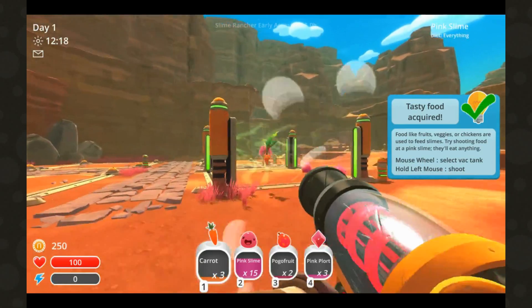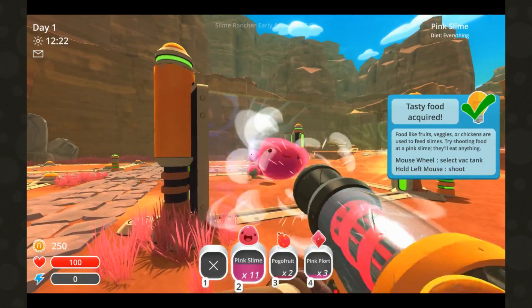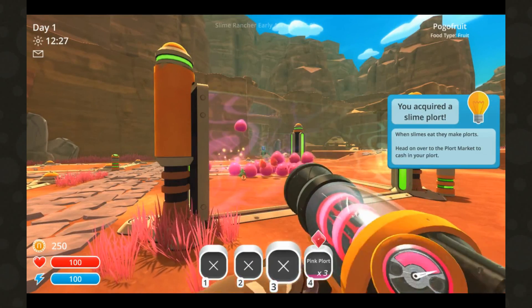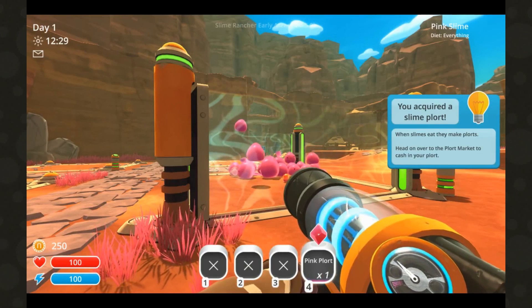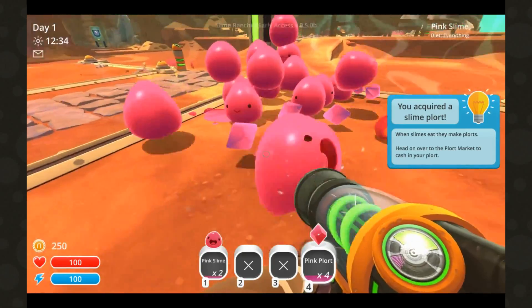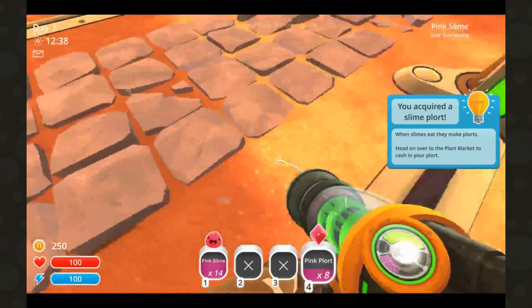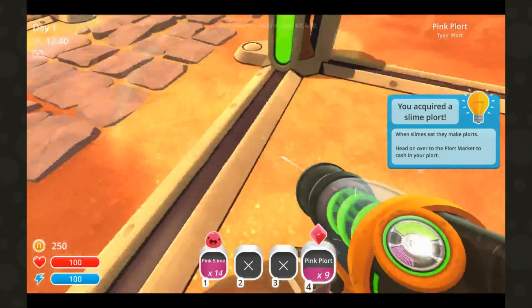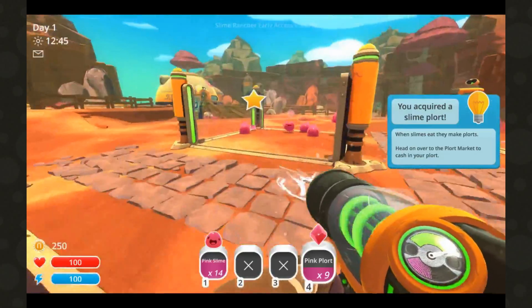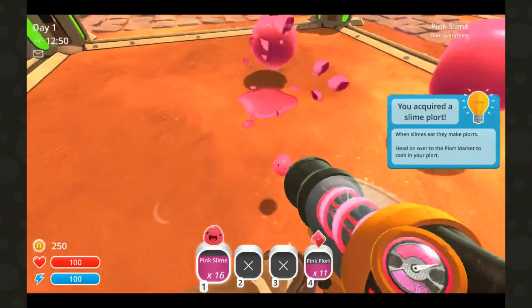Also if you have too many slimes in this corral they'll start to hop out and escape. You're supposed to collect the poops - they're called plorts. If you have enough money, you can install plort collectors which will collect the poop for you.